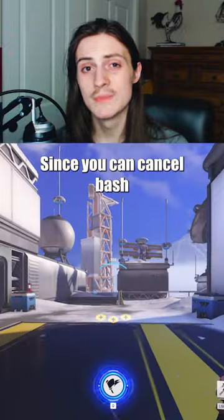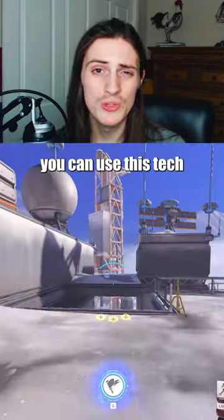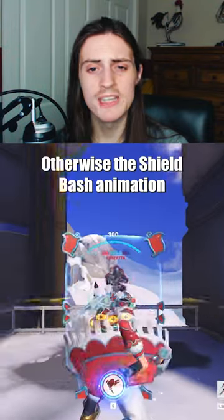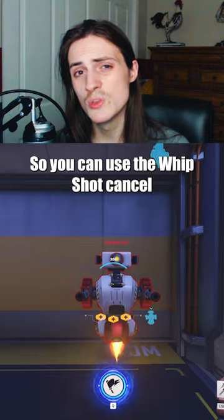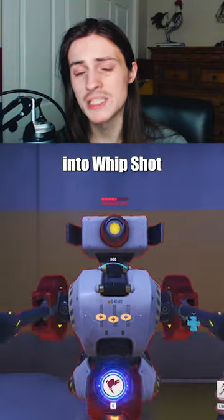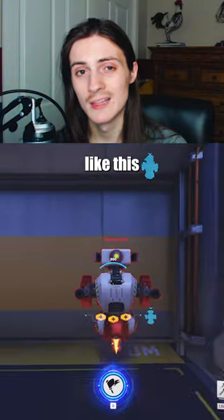Bash Cancel Combo: Since you can cancel bash with both whipshot and repair pack, you can use this tech to kill your momentum in case your bash is going to take you off the map. Otherwise, the shield bash animation delays your next swing, so you can use the whipshot cancel to bypass this for a high burst damage combo. Cancel your primary fire into shield bash into whipshot into another primary fire — like this.